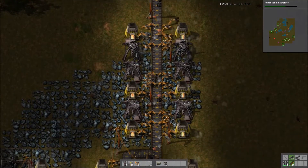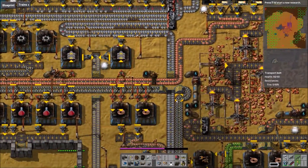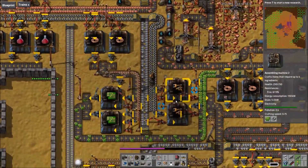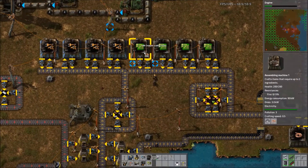Transport belts are an invaluable tool when designing your factory. They require no power once built and work tirelessly to carry your goods to and from your different facilities and storage devices. They initially provide relief from the player having to manually transport items from location to location, and along with inserters begin to allow the player to start automating their setup.